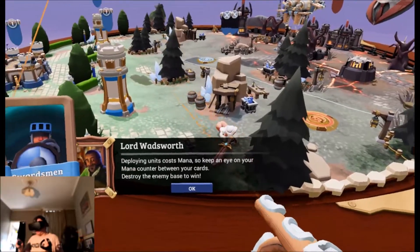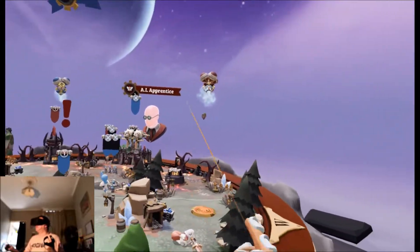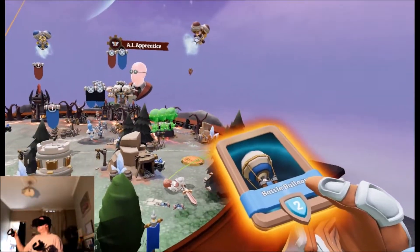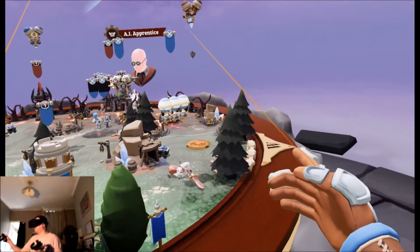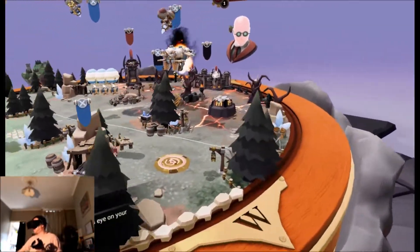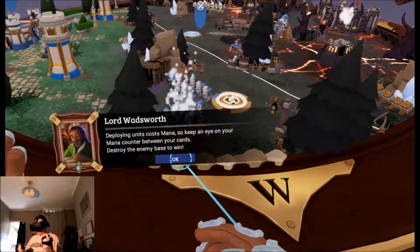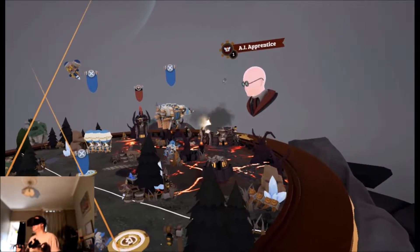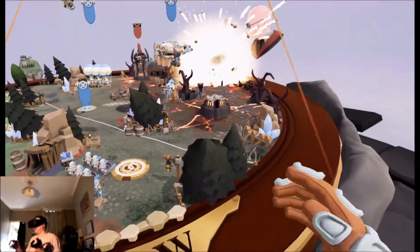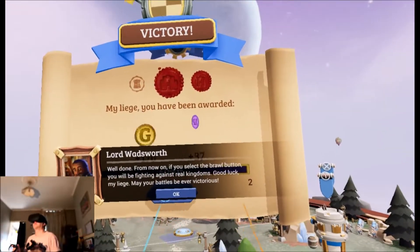Deploying units costs mana, so keep an eye on your mana counter between your cards. Destroy the enemy base to win. We're being attacked by a flying balloon thing — we need to capture this. Swordsmen, capture! I need to capture this point here. Oh — did we win? We won! I blew their base up — the special effects are super. Victory, victory!